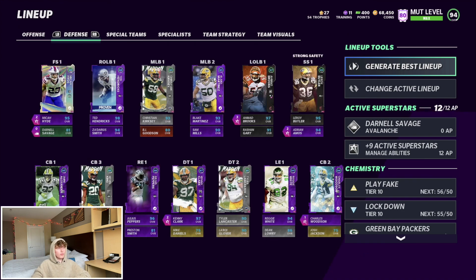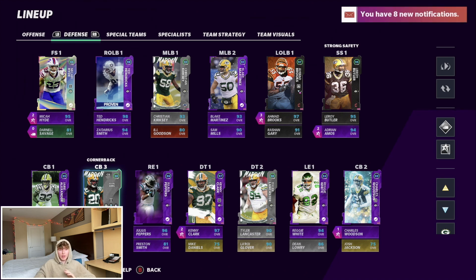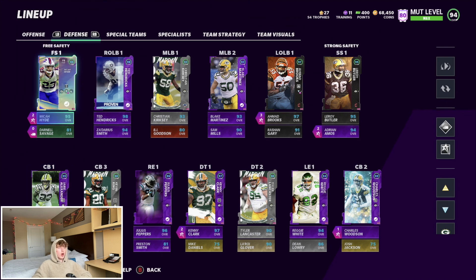The defense is finally starting to look pretty nice. We really just need cornerback help — Kevin King, don't even get me started. They just don't want to give me any other cornerback upgrades so I'm stuck with him. Jaire — I don't know how he wasn't in Team of the Year. I'm guessing he gets a playoff card on Friday because there's no way they don't give him one — he had two picks and desperately needs an upgrade.